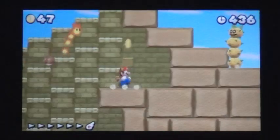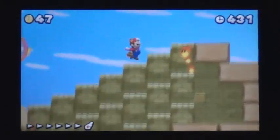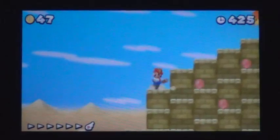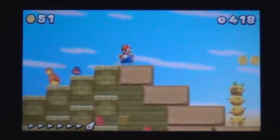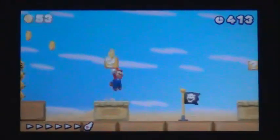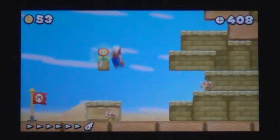On the top of the structure is a red ring which can give Mario a power up. After the checkpoint is a question mark block containing a power up.